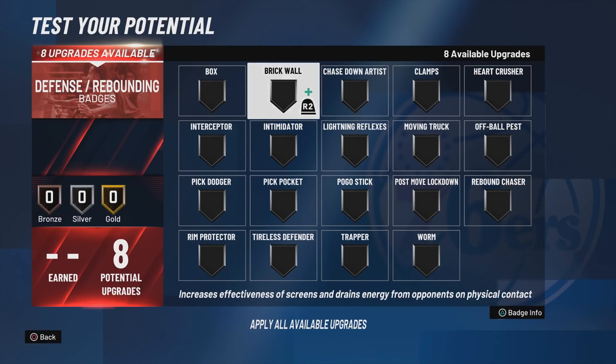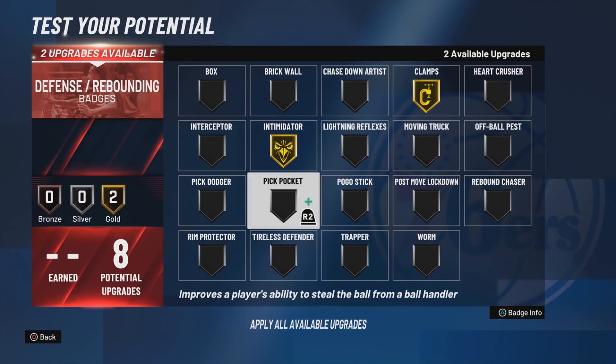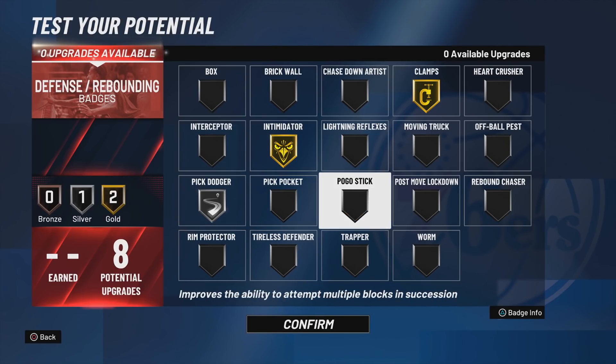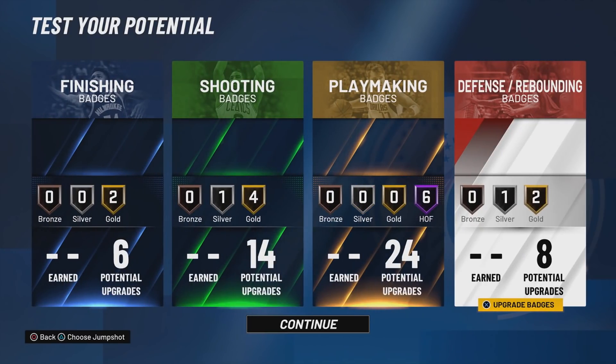With the eight defensive badges, you guys know — clamps, intimidator. And then the last two: silver pick dodger, which was a glitchy thing last year. That is the six-foot-seven point god, the best ISO build in NBA 2K21 — or NBA 2K20 2.0 for the current gen.